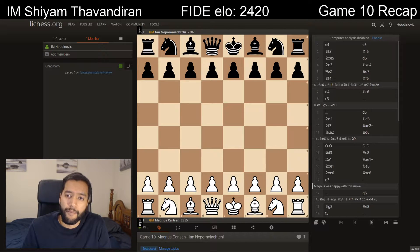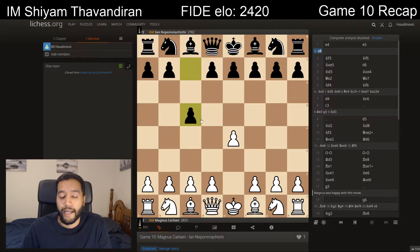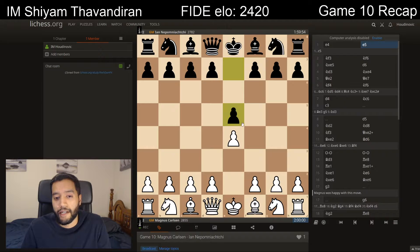I actually predicted that Magnus wouldn't play e4, thinking that this allows the Sicilian Defense after 1...c5 — a move that is actually Nepo's main opening, and one he used to beat Magnus Carlsen in classical chess back in 2011. However, Nepomniachtchi actually decides to play e5, and I think this is a good decision. He's just lost 2 games in a row, his confidence is low — it makes sense to stabilize, get a draw, and then try to start winning games with his white pieces after the rest day.